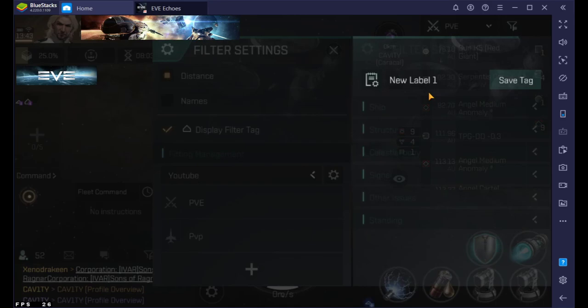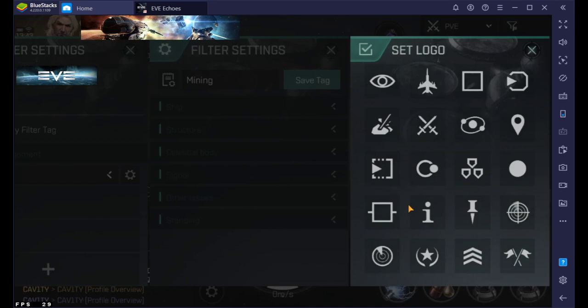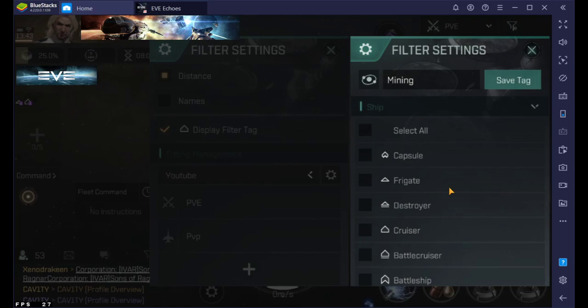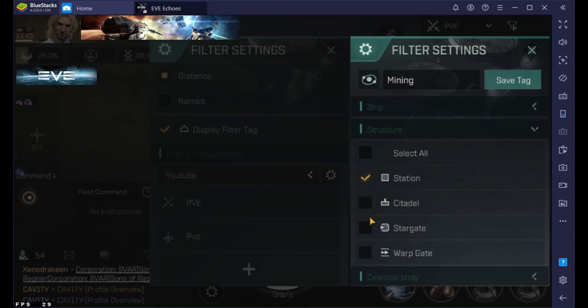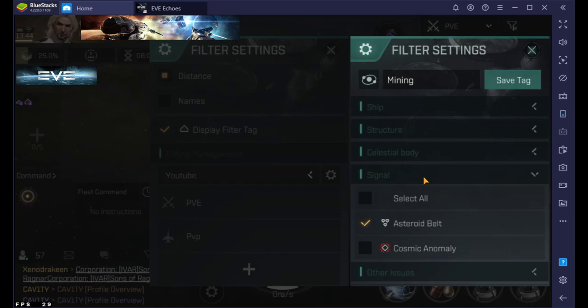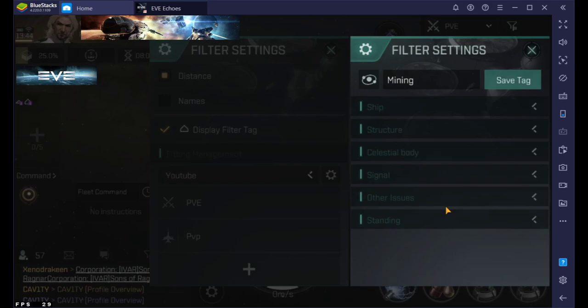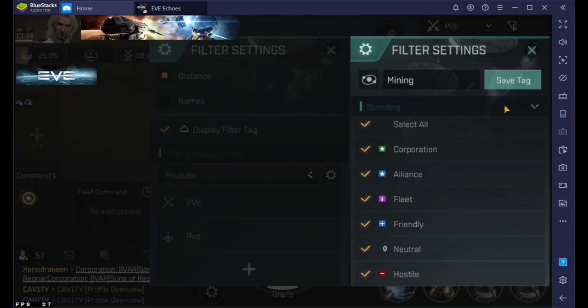For standing, selecting all wouldn't be bad. Let's do one more for people that do mining. We'll call it 'Mining' and pick a nice icon. I don't need to see ships for mining. For structure, I want stations and stargates but not warp gates. I'm definitely gonna want asteroids. Maybe a Sun to warp out to. Planets are good because if you're running planetary production you're gonna want to do that. For signals, asteroid belts are good. Probably nothing wrong with doing select all here and for standing I would just select all as well.